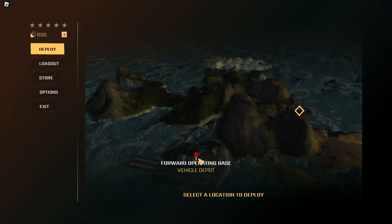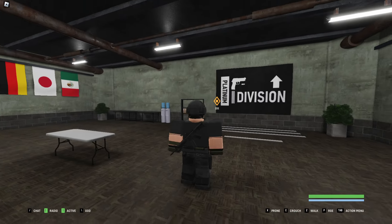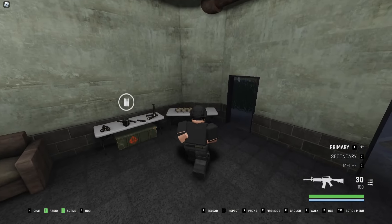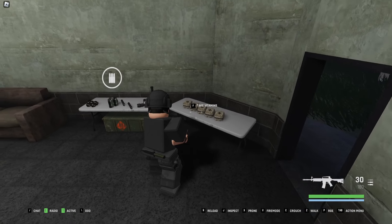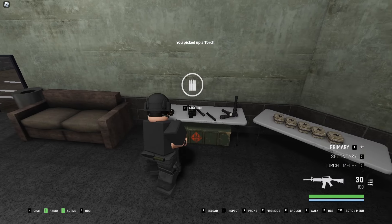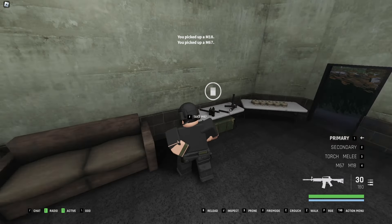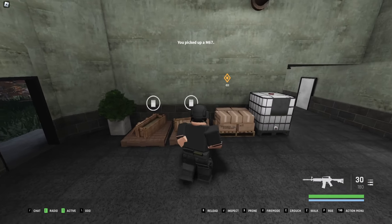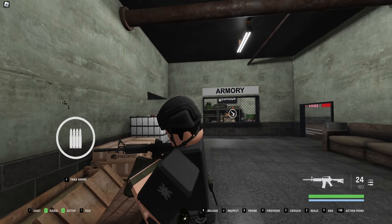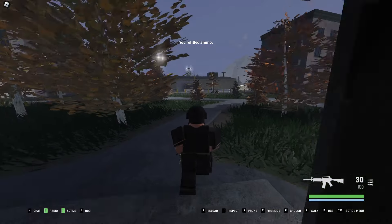Once you've equipped the reflex sight, head back into the depot and spawn in at the forward operating base. Be careful when it becomes nighttime — it's going to be very hard to navigate. Over here you have vitamins, dressings, and bandages for healing, a torch, flare grenades, smoke grenades, and regular grenades. This is also where you refill on ammo — just press F to take ammo.